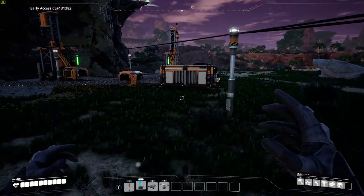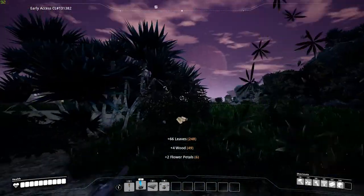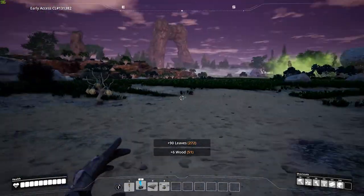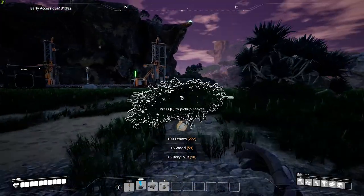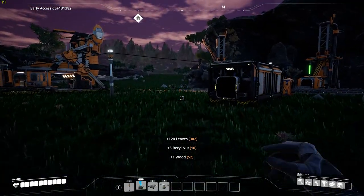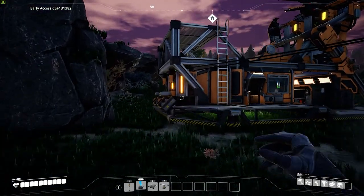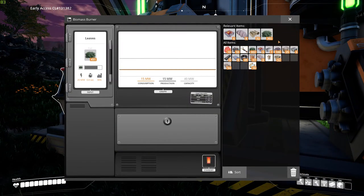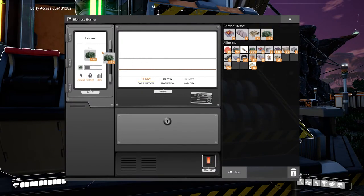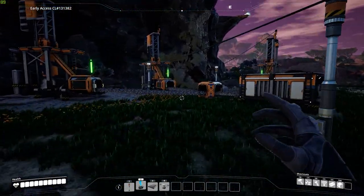The second tip that I have for you is to focus on the milestones and automating materials. The milestone system is super important because that is how you get upgrades and progress through the game. Make sure you get the milestones done as soon as you can, but also focus on automating everything so you can easily progress later on. If you have the milestones completed and no automation, then what's the point of doing the milestones at all? You need both things to progress through the game easily, so be smart about what you do.